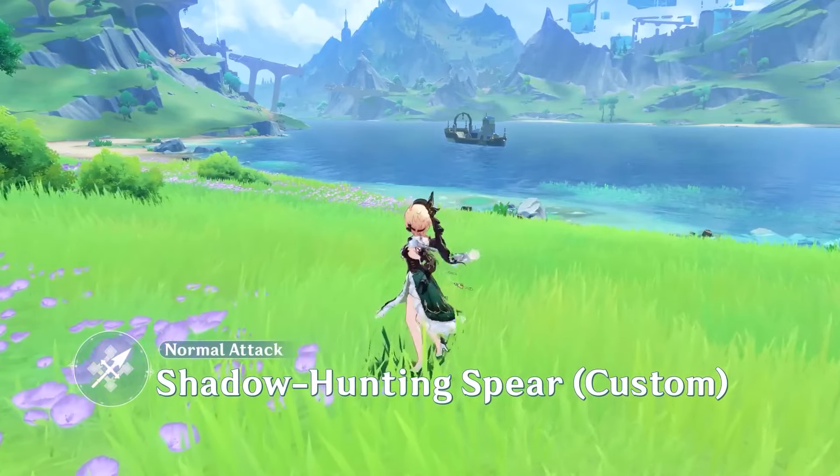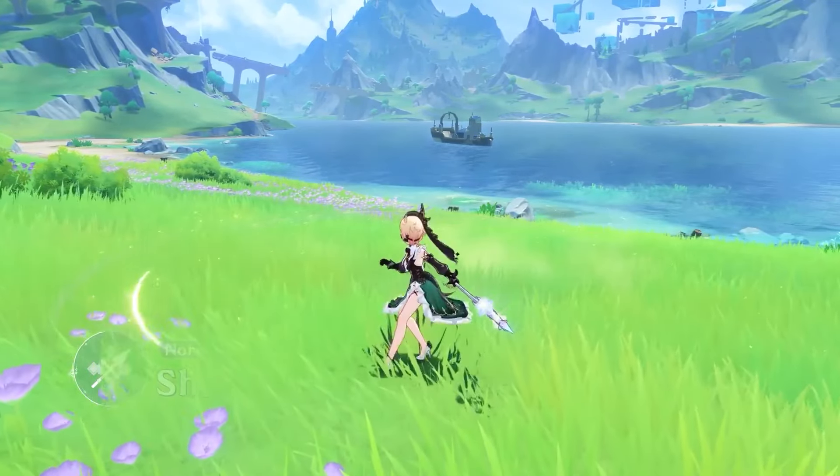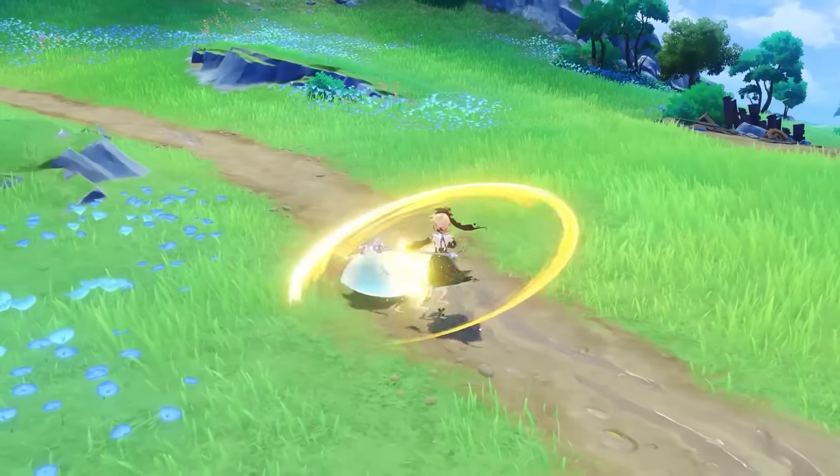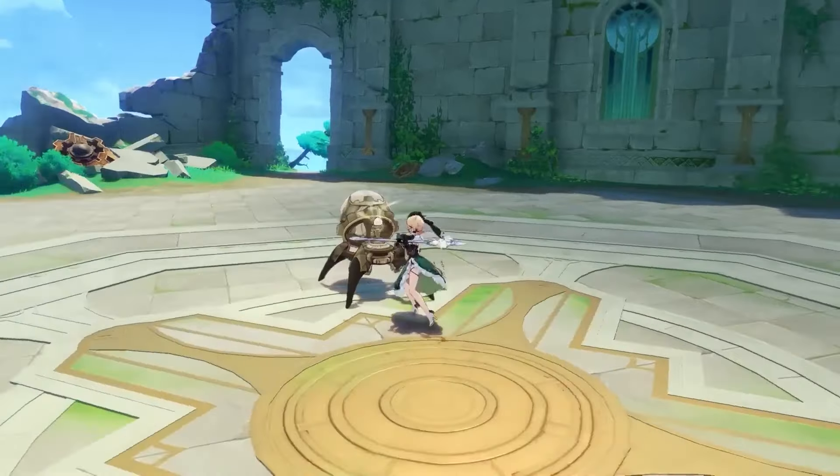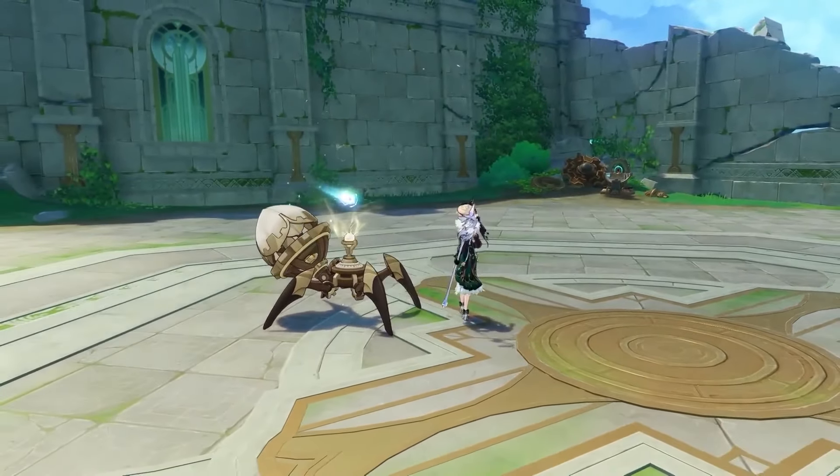Emily's normal attack can combo up to four Spear Strikes, dealing physical damage to enemies. Her charged attack consumes a set amount of stamina to perform an upward slash.